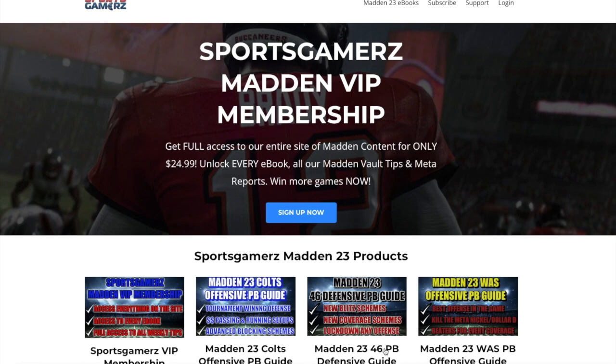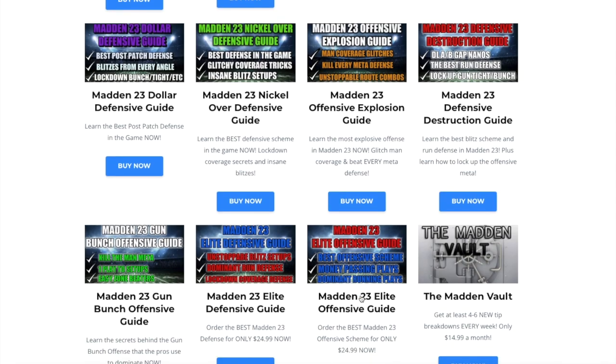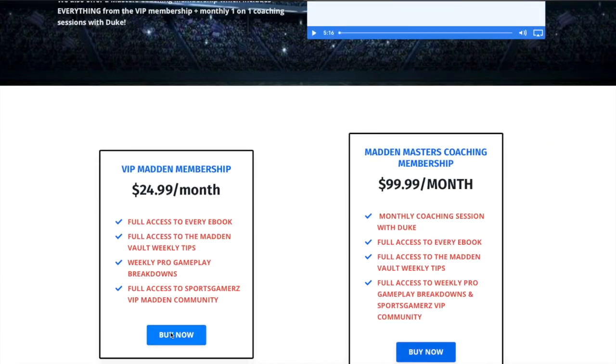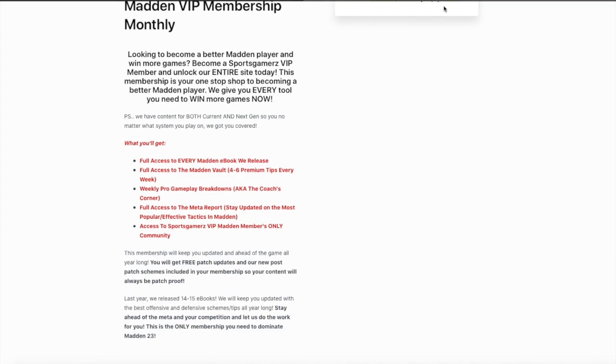Looking to become a better Madden player and win more games? Check out SportsGamers.com. I built it from the ground up to give you the best Madden tips and best Madden ebooks, all at the best price, bar none. We have a VIP membership that gives you access to the entire site, every ebook, and every tip we release all year long for only $24.99. Click the link in the description — I've also pinned it in the comments — and use coupon code DUKE for 10% off your order.